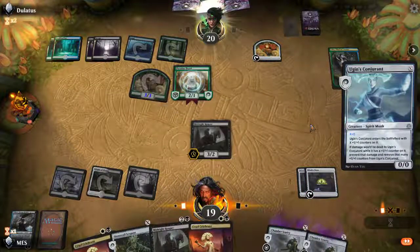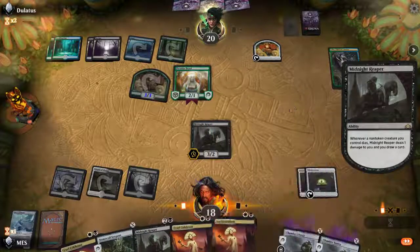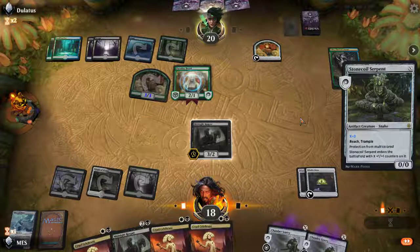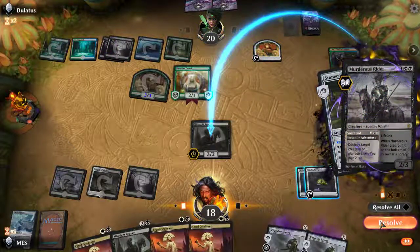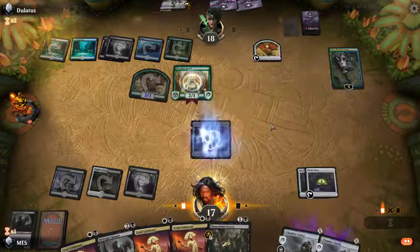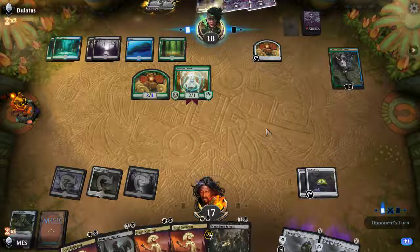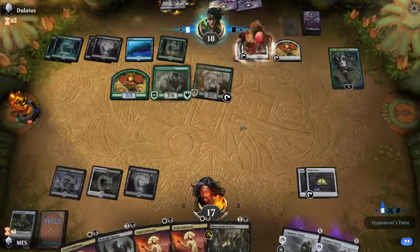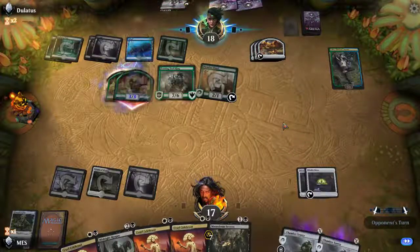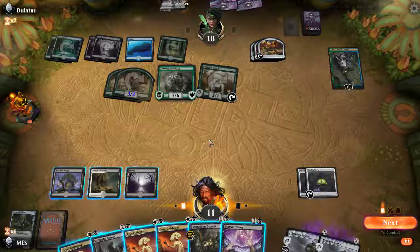I think I'm gonna play Midnight Reaper and cash in all these X's. That way, if we draw Forever Young in the future, we actually have stuff to do. We're hopefully gonna hit a land, and if we find a Cauldron Familiar at all we're doing good stuff. More Cruel Celebrant. If I draw a land I could potentially play Stonecoil as a 1/1. Just Cruel Celebrants all day. They're giving us the business but at least we drew a card. Just kinda mana-screwed — we're just gonna die next turn, I think. Whatever, let's try again.